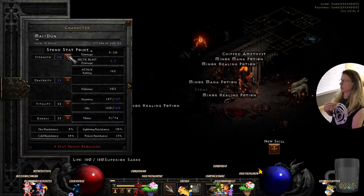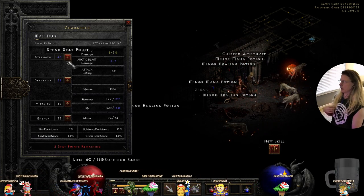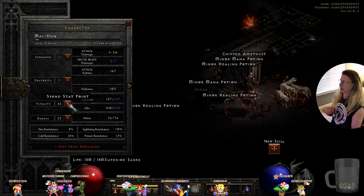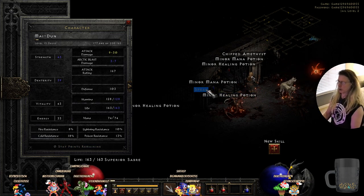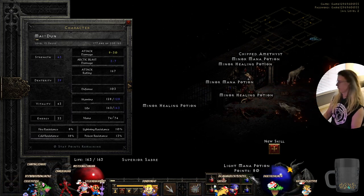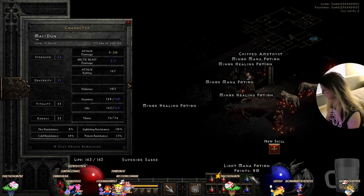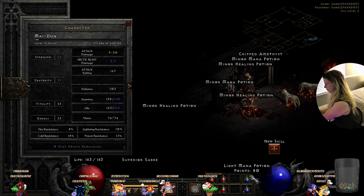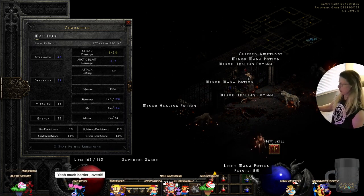We're going to put a few more points in. Are we losing a lot of life? Yes, we are. It's very expensive when we die, so we don't want to do that. Is it hard for seniors in the USA to find a job? Yeah, much harder. Over 65, it's pretty hard to find jobs.